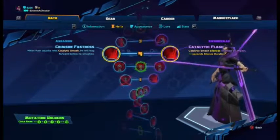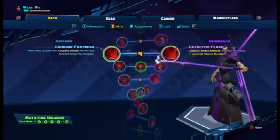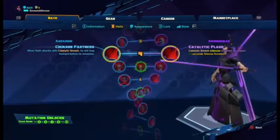The other level four option is Catalytic Flash — Catalytic Smash silences enemies on impact. You always want to go for the silence; it ensures they can't use skills to attack or escape. That's just the way to go.